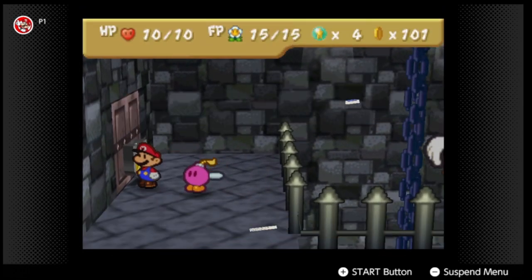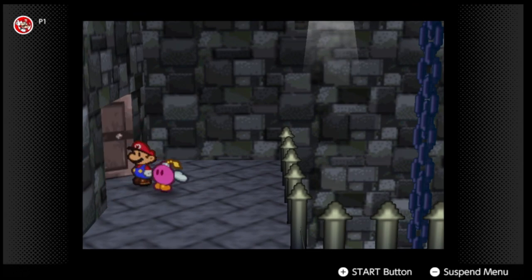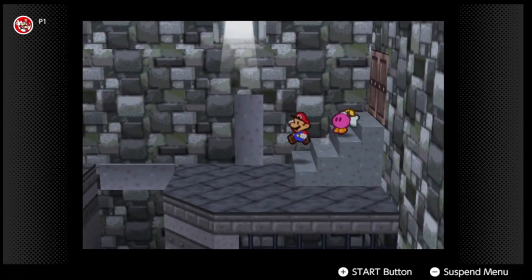We don't have to fight the Koopa Brothers here, thankfully — we just use the Fortress Key. There's a little bit of a puzzle coming up and we have to switch to Kooper.